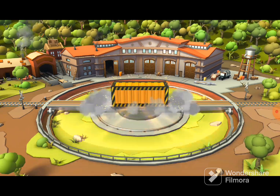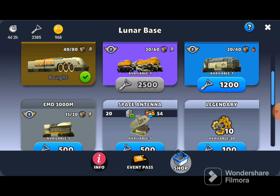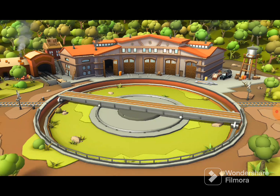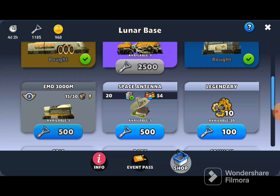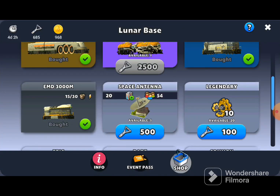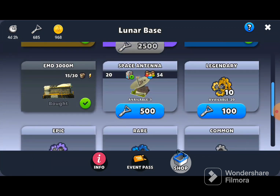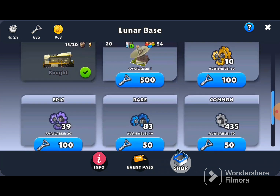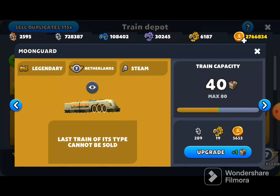I'll now get some trains, start opening containers, and show you what I've grabbed later. Since I can collect gold straight away I'll go and get that event gold train upgraded and let you know how much it's cost me. That's all of those collected — gold parts should have gone up ever so slightly; I think it was 8 before but I'll check my screenshot. I should be able to get that done fairly quickly.